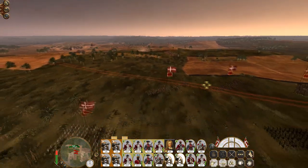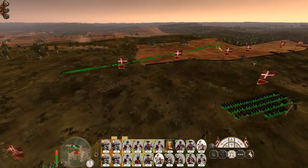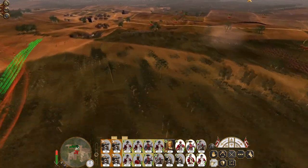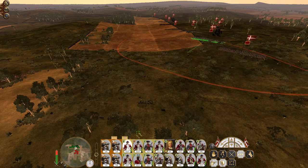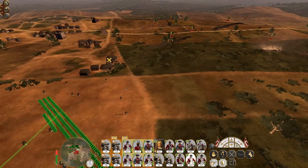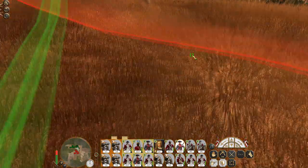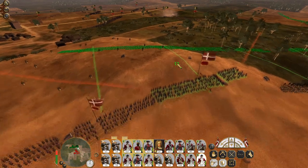They're in range of my houses. Let's drop my heavy cavalry on their flank and run this infantry. Let's take this hill - that's what we've got: the Zippo unit, the Nordic Legion, and some Grenadiers and Company Infantry.